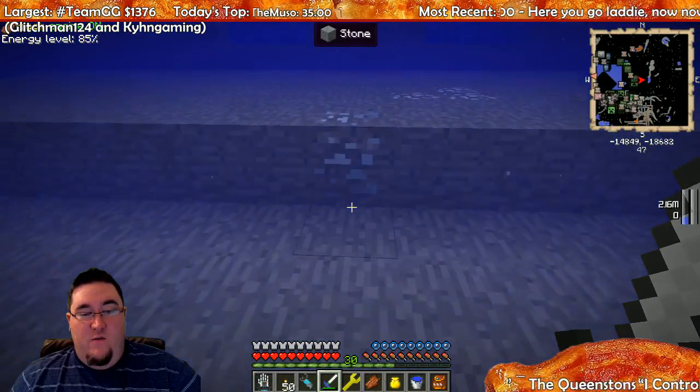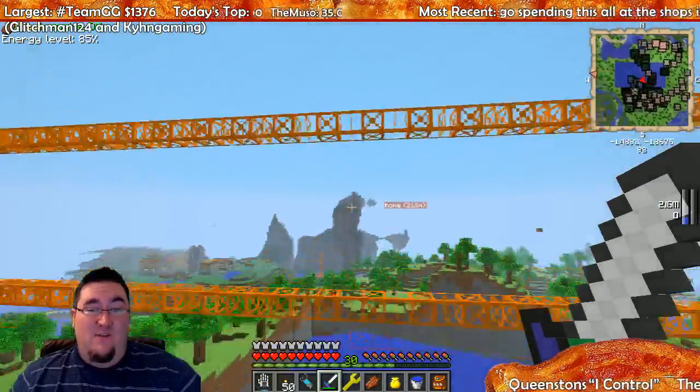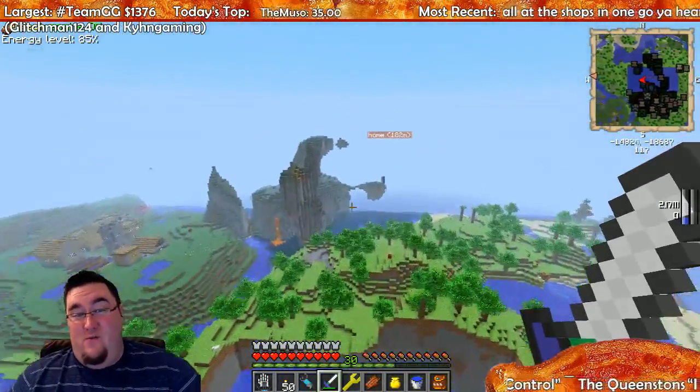Let's check it out here — we're at y-47. So by the time I log in tomorrow that'll be done, and we're gonna look for a hollow hill in the twilight forest to quarry next.